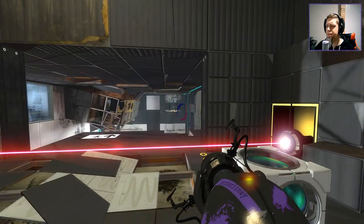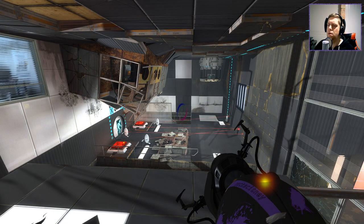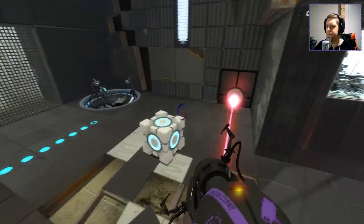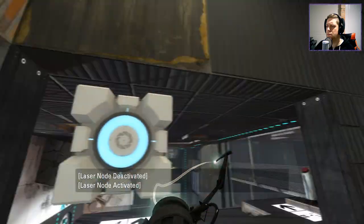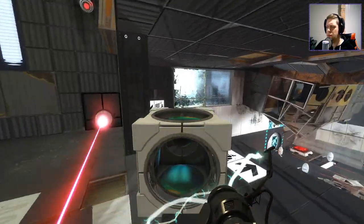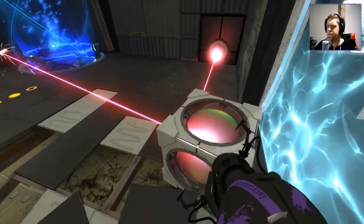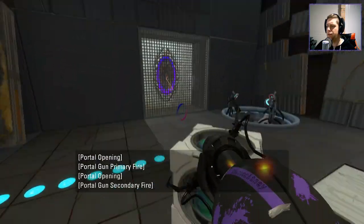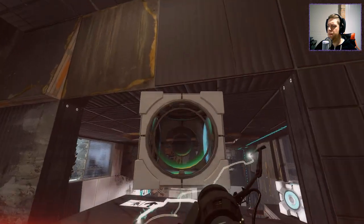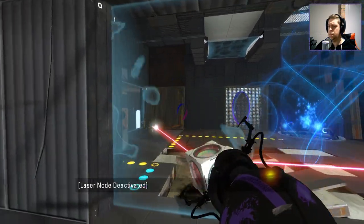Next up — what are we going to do? Well, at some point we're going to want to use the funnel to push ourselves over here. We already ascertained that one auto-respawns, right? So if we grab this cube, how do we do something like that? But we would need to do that there as well — jump over here, like that.